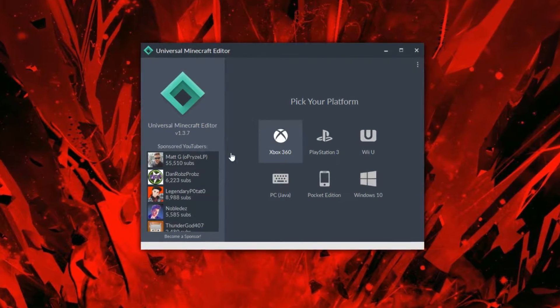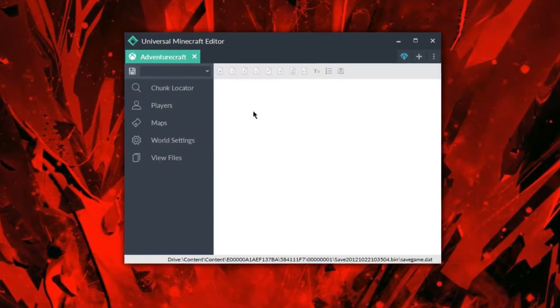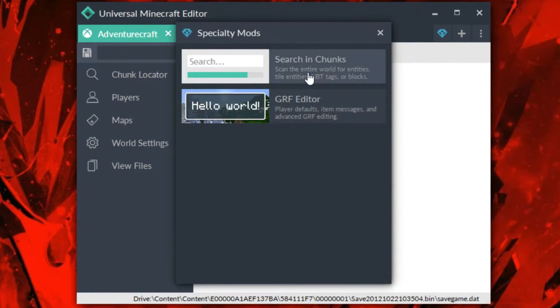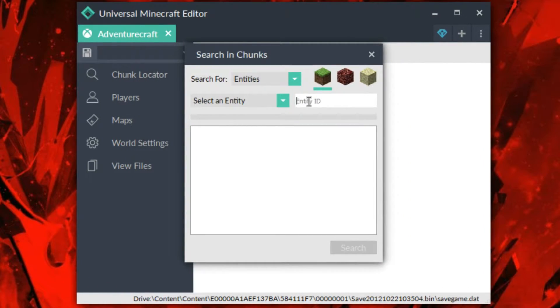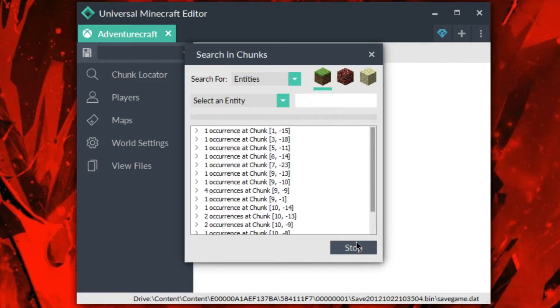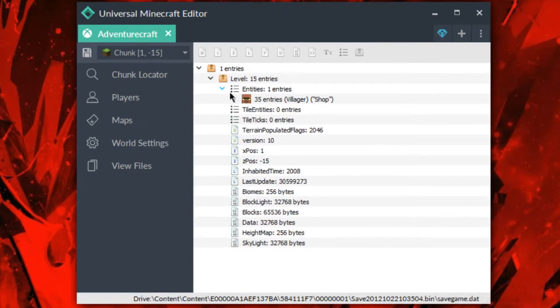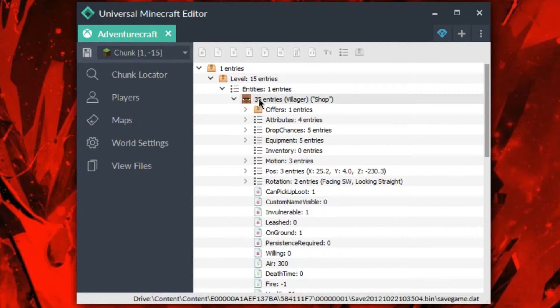I'm going to load up any sort of world here on my 360. I'll just load up this one because it's a great one for demonstrating. And so I'm going to go ahead and find any sort of entity I'd like. I can just press space and it just does it for me. Check that out, pretty cool. So I'll go ahead and check out this villager here. Right here we have an entity — we got our villager that we just checked out.